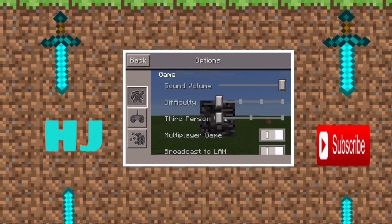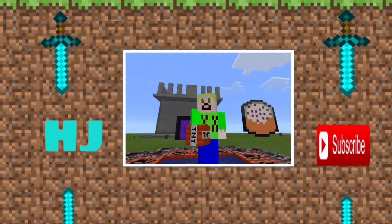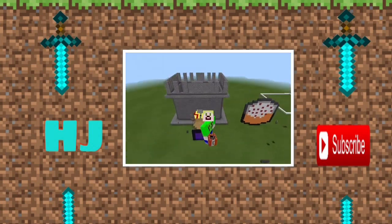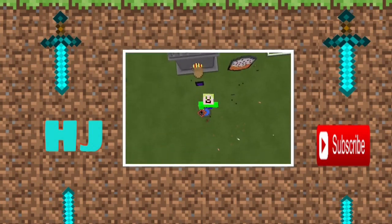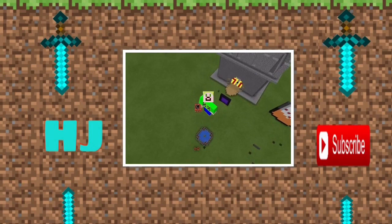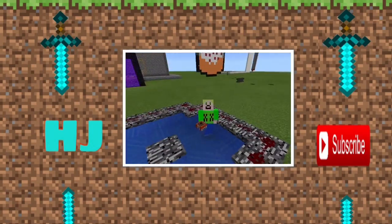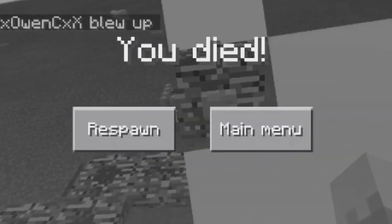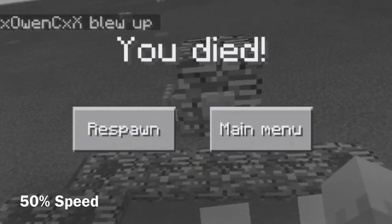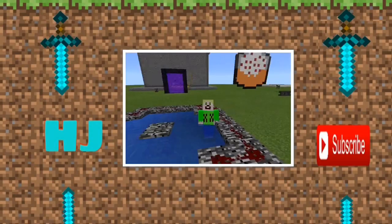So now what I'm going to do is go into third person mode. Here we go — watch. Whoa! So that's pretty much the player cannon. It's really cool, and it doesn't work in survival mode because this happens. Yeah, you probably get the gist.